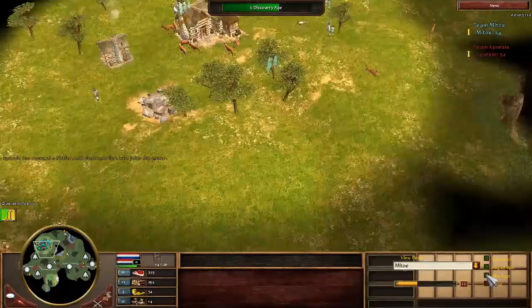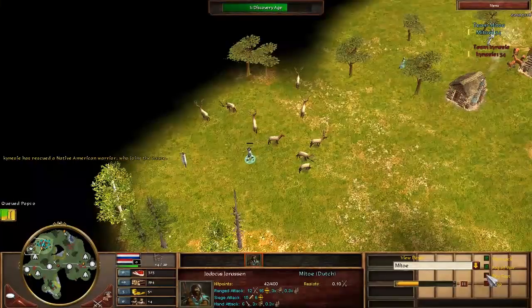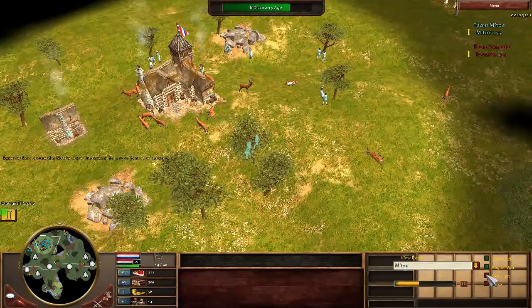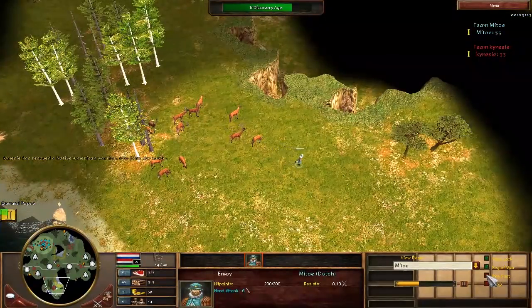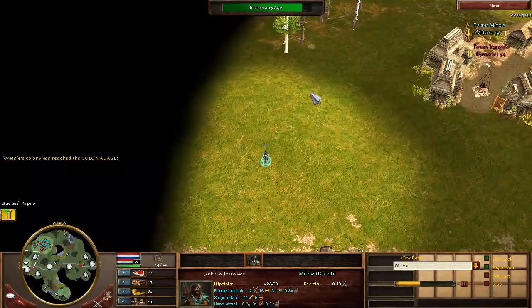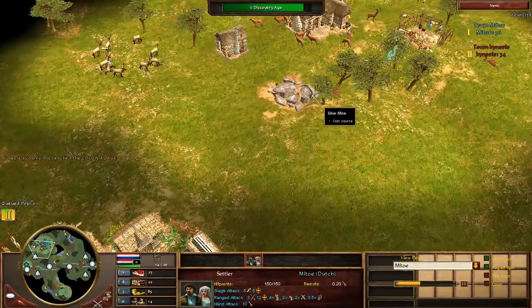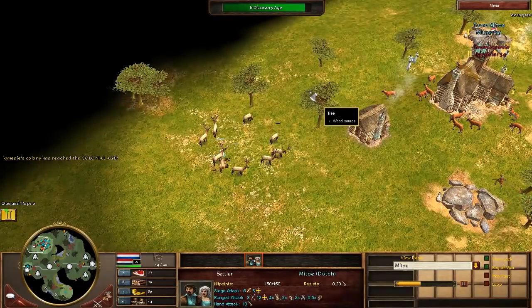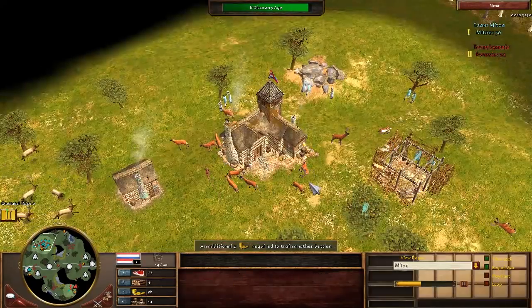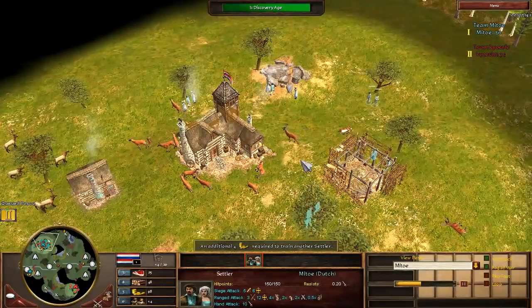Fast forwarding a little bit — just doing normal Dutch things: gathering for the bank transition, scouting the extra hunt, making sure I herd while I still have time. Because of that decision to try for the 14 villager age up, I'm actually not aging that much later than him, which gives me a lot of time to set up my defense.